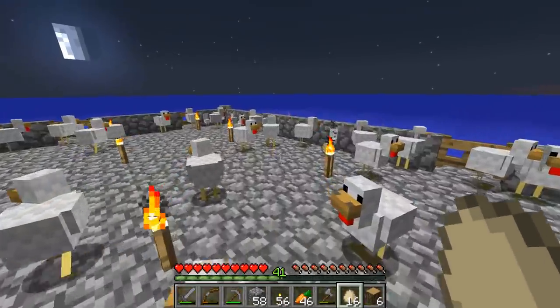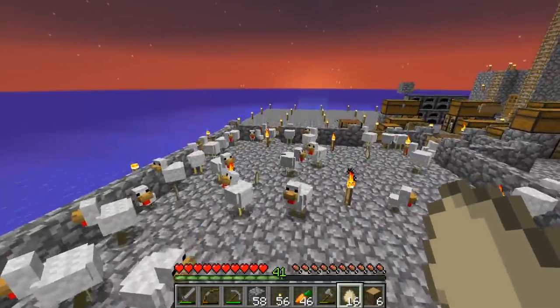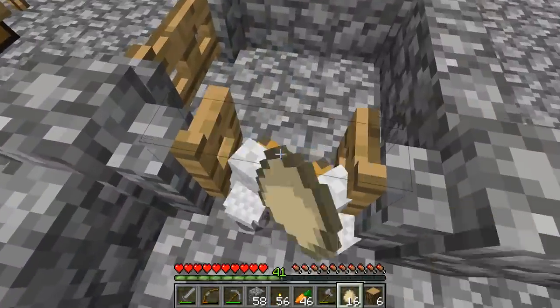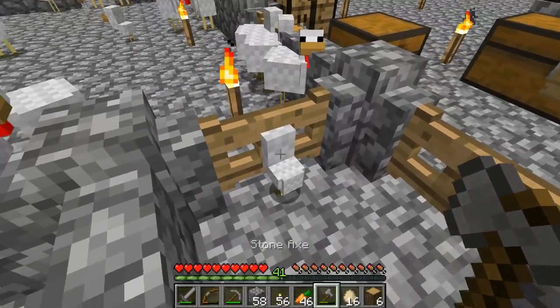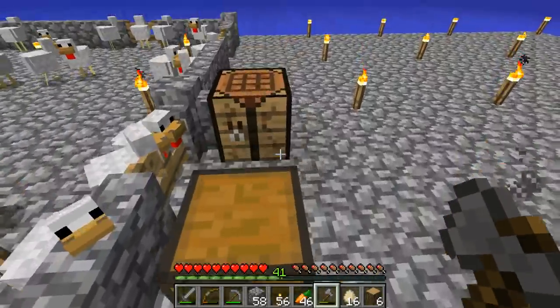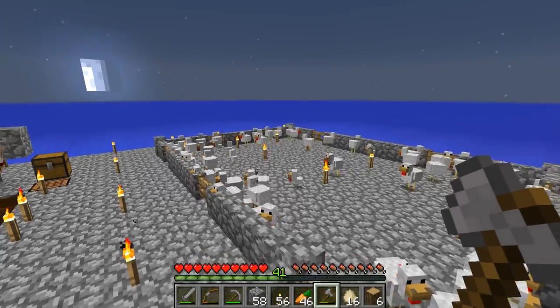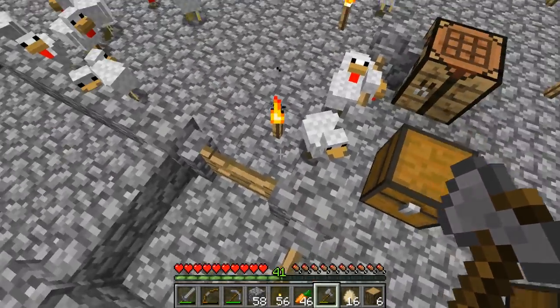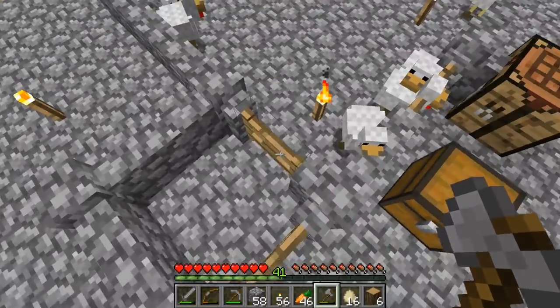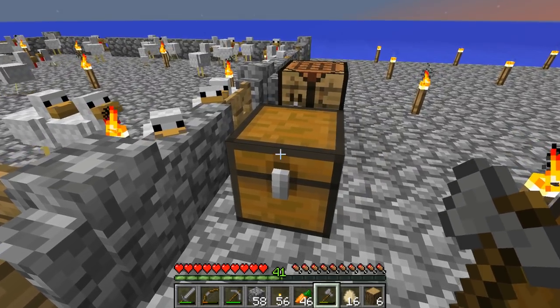I also have several exits, just in case, so I can exit pretty much from anywhere I want to. I try to exit without having the chickens move about too much. I also have this little double exit here, and this is just to make sure — especially if there's a lot of chickens — I'm going to be able to exit. In case some chickens get out, there's less of a chance that they're going to get out with the second exit.